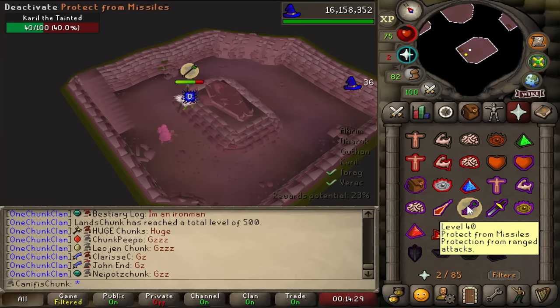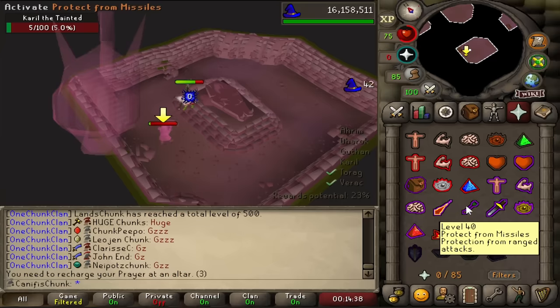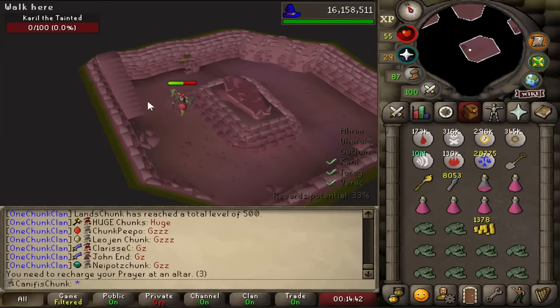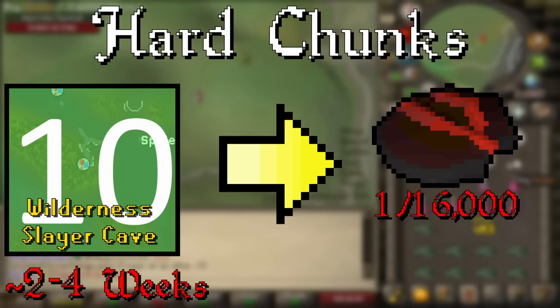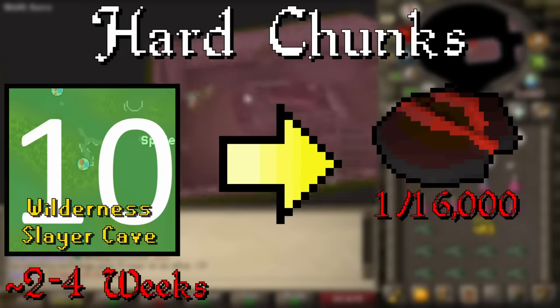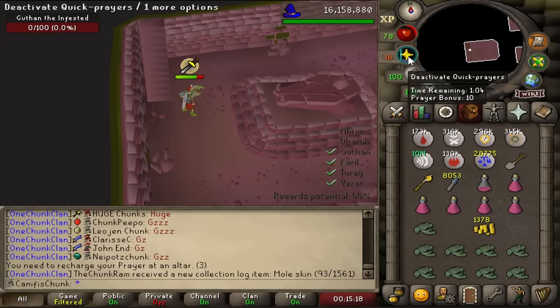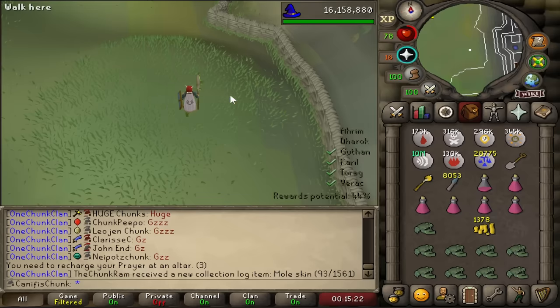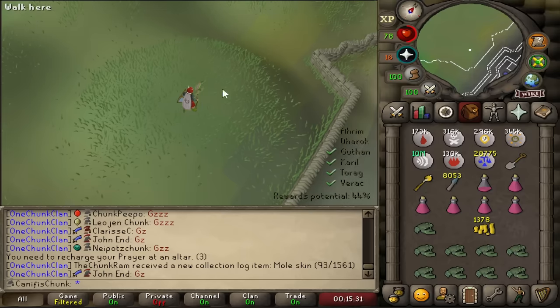The next tier of chunks are what I've classified as hard — chunks that would take about two to four weeks. There are three chunks here. Number one is the Wilderness Slayer Cave, chunk 10. This would be a 1-in-16,000 Smouldering Stone grind on the Hellhounds, which could take five minutes or could take four weeks or more. 1-in-16,000 is very, very rare, and if we went as dry there as at the Revenants, that would be 80,000 Hellhounds — which even with Wilderness Weapons would take a long time, and realistically I don't have Ether to burn these days.